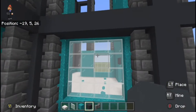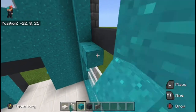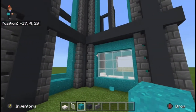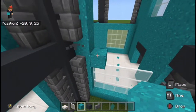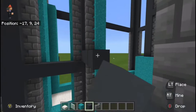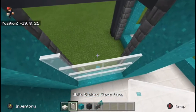First things first, you gotta pick a design. Usually I do this by either going to Google and looking up some stuff, or going into a creative world and trying out some different designs. You want to make sure you do this ahead of time, because you never want to get halfway through a build and realize there's some big flaw, or you just don't like the design. This really is a big commitment and these take a long time to make, so putting in the proper effort ahead of time so that you'll have something you'll love is the best way to start off.